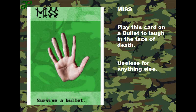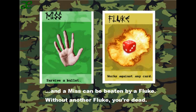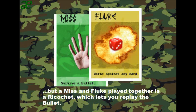Miss: play this card on a bullet to laugh in the face of death. The miss card is useless for anything else. A miss can be beaten by a fluke, and without a second fluke to fluke the fluke, you're dead. But a miss and fluke played together is a ricochet, which lets you replay the bullet on another player.